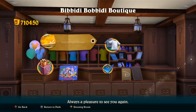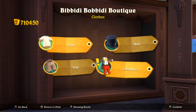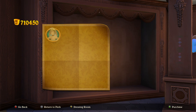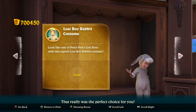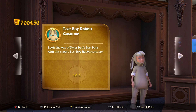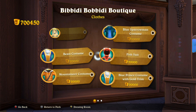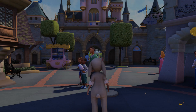'Always a pleasure to see you again — please take a look at our fine selection of hats and costumes.' Lost boy — yeah, it's like a rabbit onesie. Oh dear. Are we wearing that now? Is that just happening? Yep, there we are. Wow.